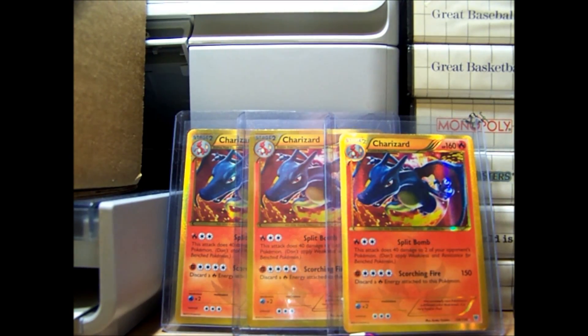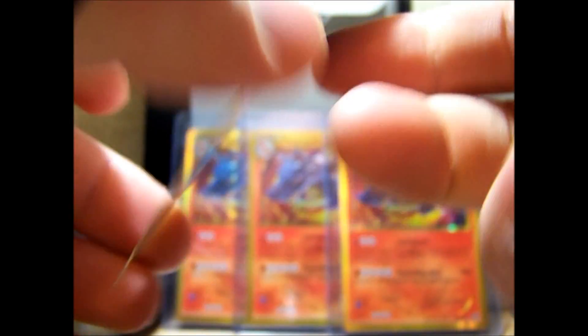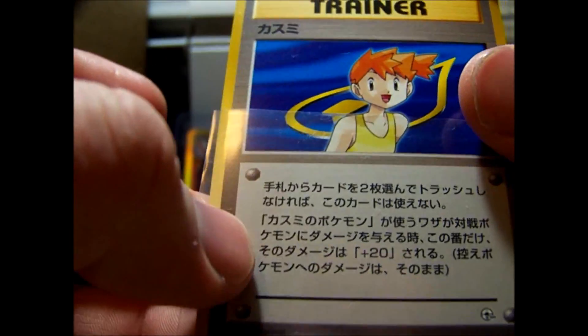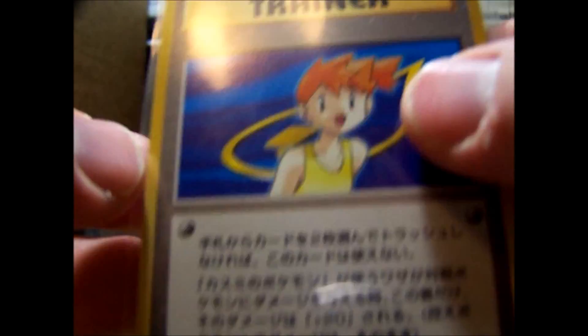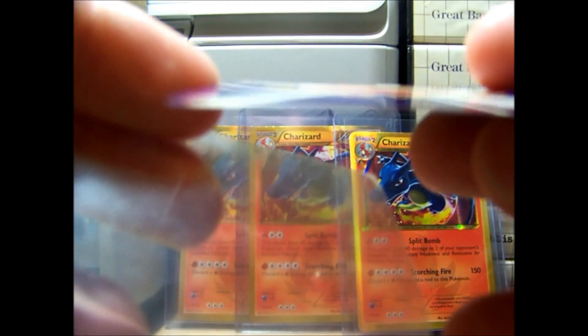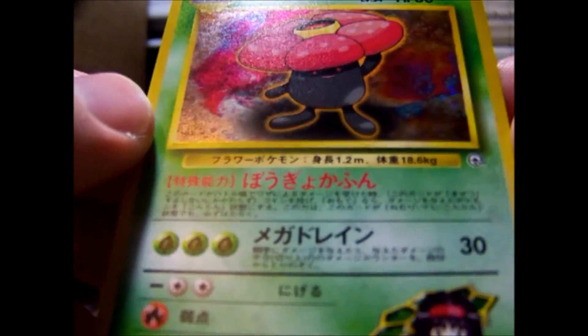And a Brock's Zubat. Next on to the rare — we've got a Misty rare, not holo. I always liked this Misty card, especially the holo version in English; it just looks really cool. The badge in the background and the blue for the water is a nice touch. And my holo is an Erica's Victreebel. It looks minty fresh to me besides a couple tiny scratches, and the centering is actually pretty perfect on that card.